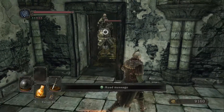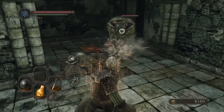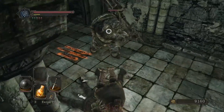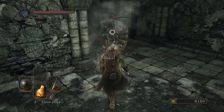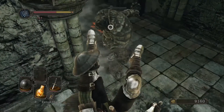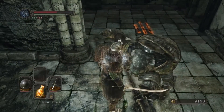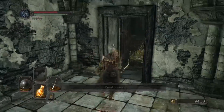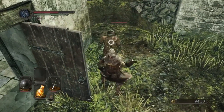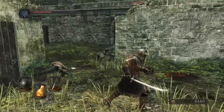Three guys up top. I don't want to fight you out there. I got greedy. I ran out of stamina. That hurt. These guys actually dropped their armor, but it's really heavy. Stupid enemies. Last time I was here they all fell down. I kind of want them to, because I don't want to fight them up there — it's a much smaller area.